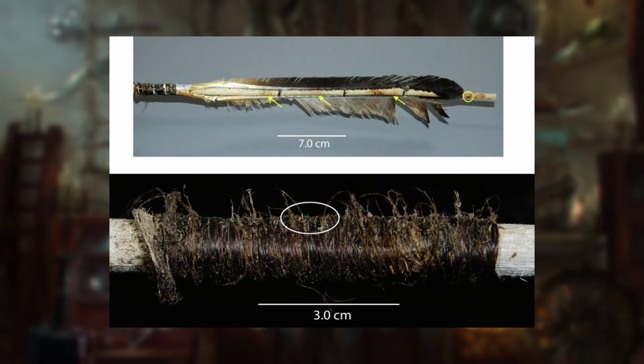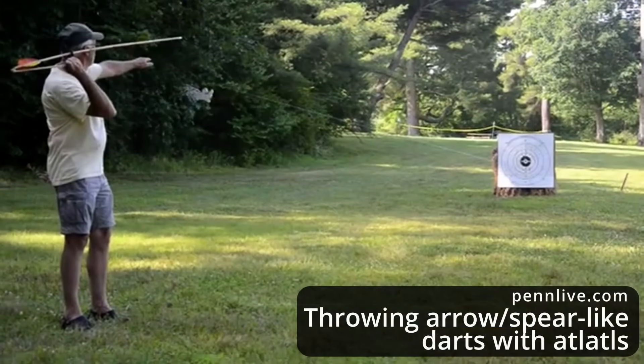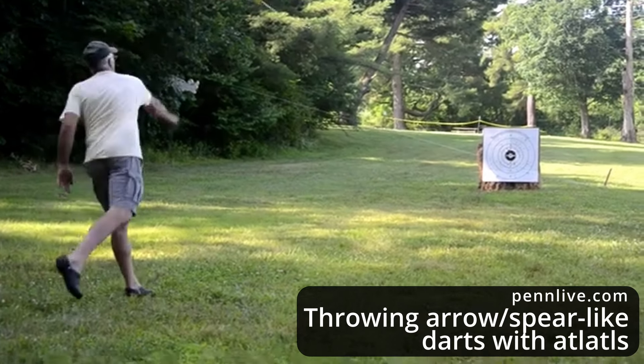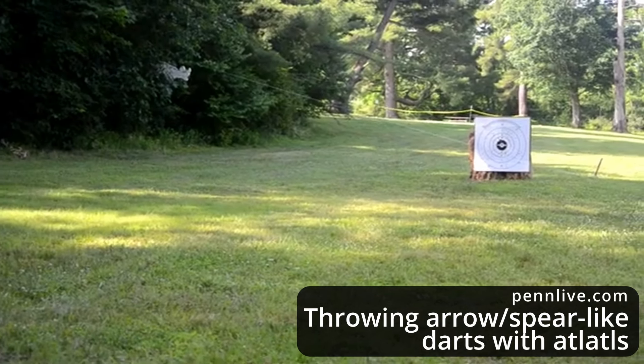Darts are ranged weapons with a short haft made of wood and a metal tip on the end, measuring 30 to 60 centimeters in length. Some variants were fletched with feathers on the tail end. While traditionally thrown by hand, they could also be used with an atlatl, or as ammunition in blowguns. Essentially, darts are a weird hybrid between javelins and arrows, and different designs popped up across history that made them operate differently from one another.